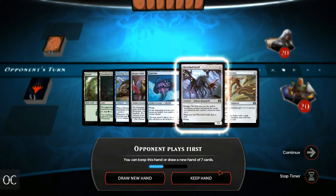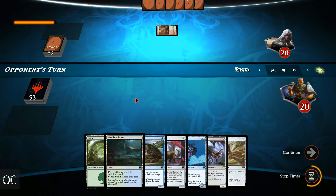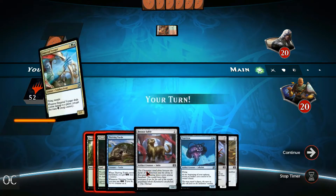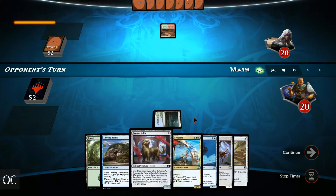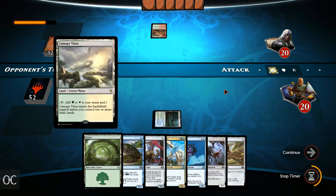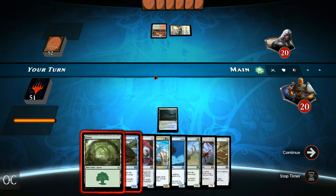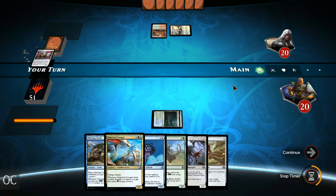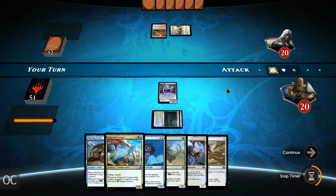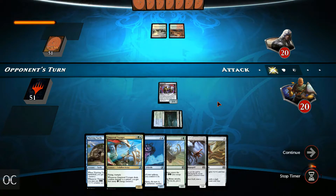This hand does look quite nice. We have a turn 1, turn 2 play, although we cannot cast the Thriving Turtle because our land will come into play tapped, but it is still quite nice. Opponent plays out green and white, so now he has 3 colors — red, green and white. Let's cast out our land and the Bronze Sable as our 2-drop, because it doesn't look like we will need the Thriving Turtle to block aggressive creatures from our opponent considering his choice of lands at the moment.